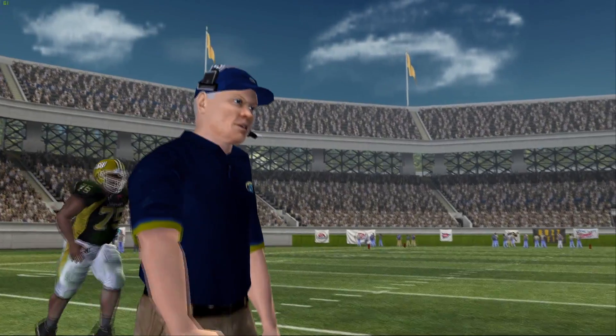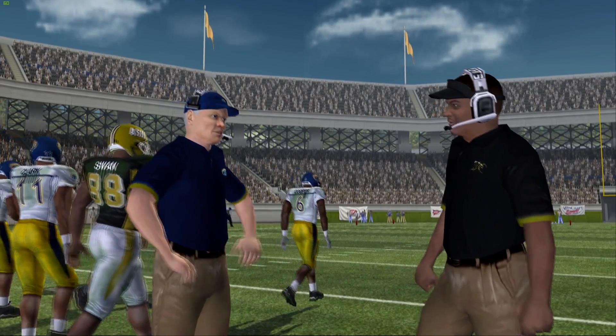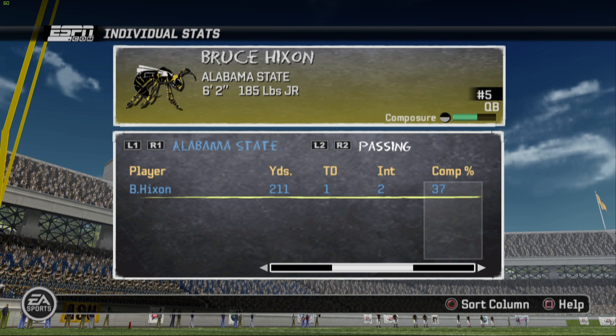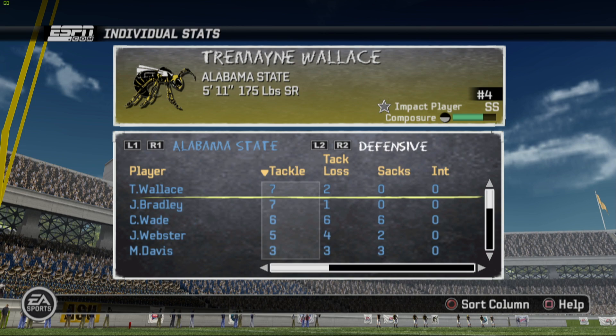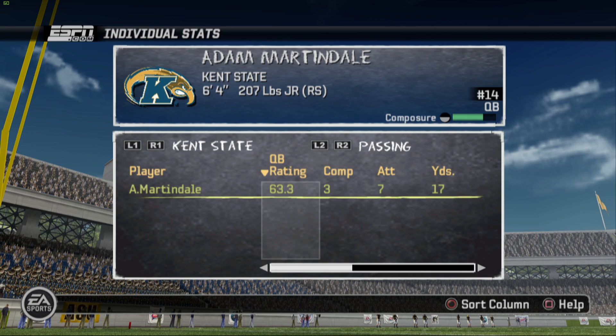Kent State will add a field goal later — 17 to 7 is the final score. We are going to drop to 2-8 on the season. We weren't playing for anything at this point, pretty much just playing for pride and trying to get our team better week by week. We really did not do what we wanted in this ballgame — only 16 for 43 from Hickson with one touchdown and two interceptions. Haven't really gotten a lot out of Austin either, only two carries this game. Really inefficient all year on offense, and we definitely need that to change somehow. Hopefully we can start getting more talent that actually wants to come here.